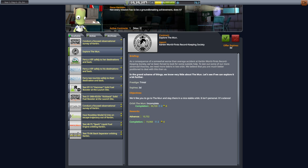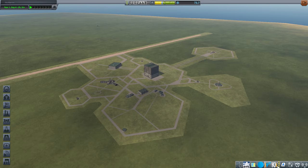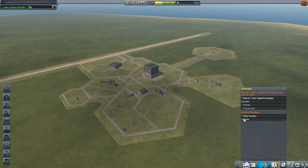We have a probe in orbit around the Earth that's supposed to be headed to the Moon, but I saw this contract here to make orbit around the Moon. We might as well pick it up. I don't think we can make orbit this time, but just in case we can, we should pick it up and see. I'm going to accept the contract — it doesn't have any expiry date and it doesn't say we need to launch a new vessel.